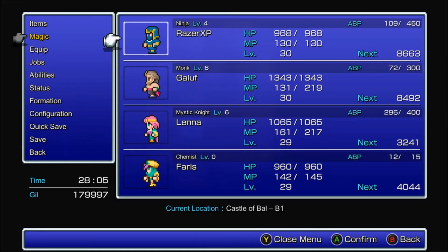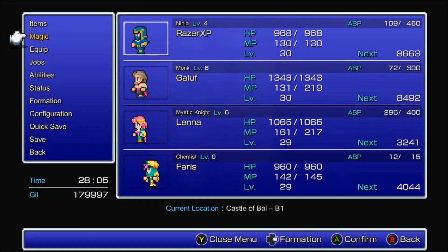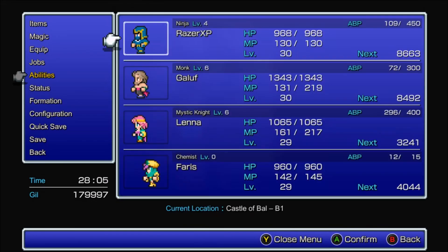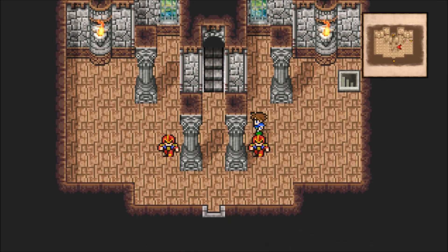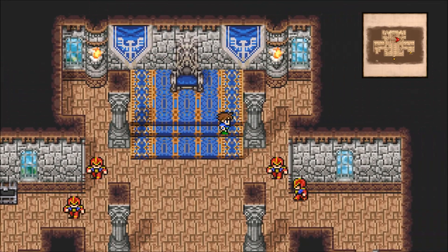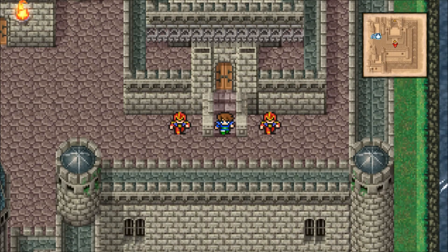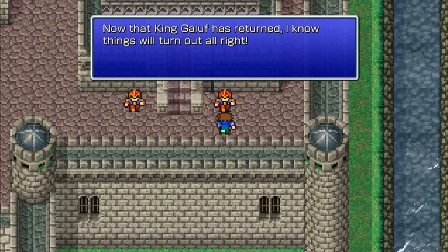We're good to continue on now. I want to change our formations - put these three in the front row. The problem with Chemist right now is it's going to be pretty bad at this point in the game, but as we get more items for the Chemist it'll be a lot better. It's one of the best classes in the entire game in my opinion. A lot of the strategies to beat certain bosses require a Chemist - well, not really in this version, but in the Game Boy Advance version with the extra content, you definitely need a Chemist against certain bosses.